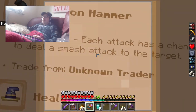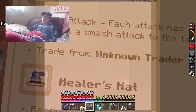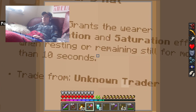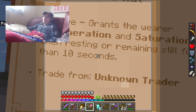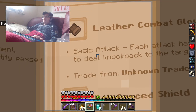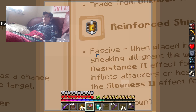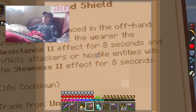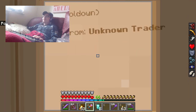You can get the Carbon Hammer — basic attack has a chance to deal a Smash attack to the target — trade from the Unknown Trader. The Healer Heart has a passive: grants regeneration and saturation effects when resting or remaining still for more than 10 seconds. That's not bad — regen and saturation is pretty good. The Turgloves — basic attack has a chance to deal knockback to the attacker. The Meaning Shield — passive, when placed in the off hand, sneaking grants the wearer Resistance 2 for 8 seconds and inflicts attackers or hostile entities with Slowness 2 for 8 seconds, 10 second cooldown — trade from Unknown Trader.